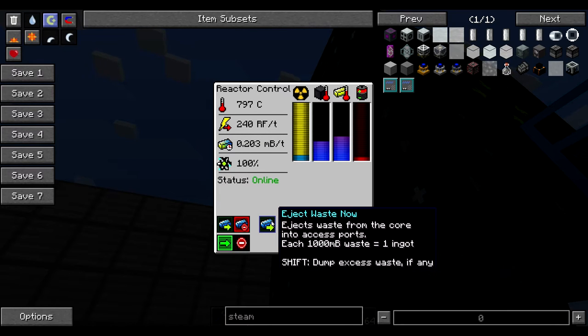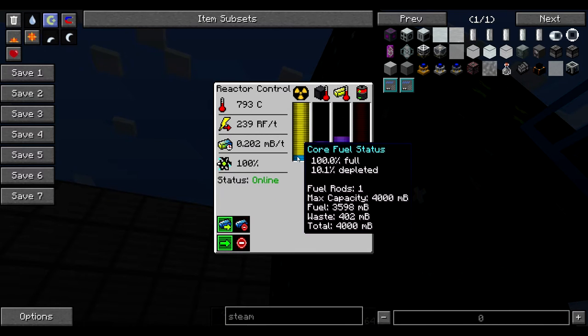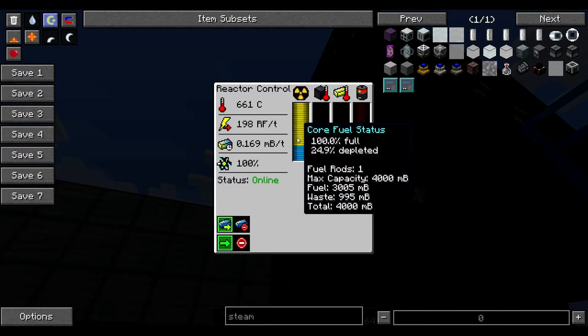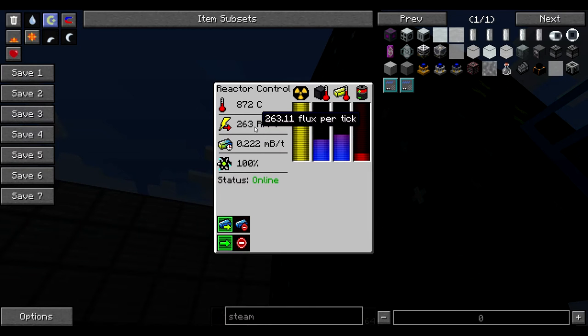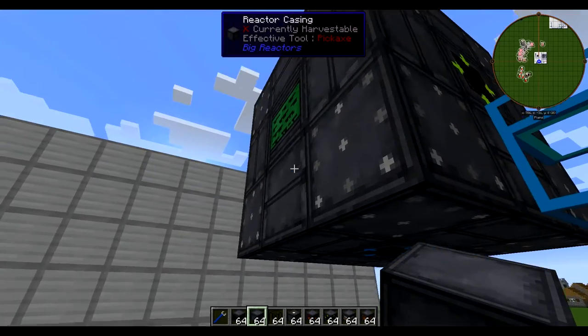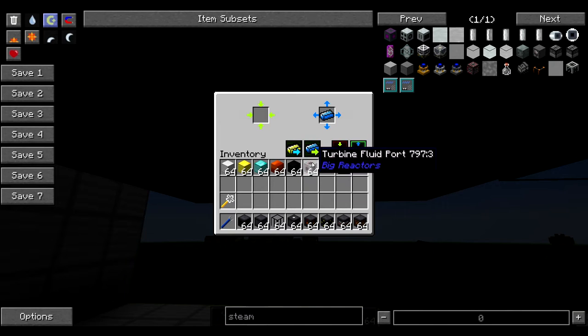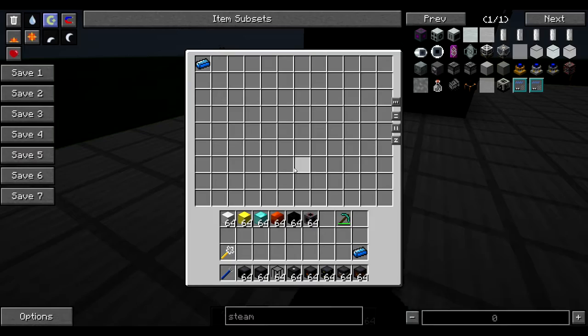We're going to keep it on auto-eject waste. We are almost at 1,000 millibuckets, and as soon as we get there, it dumps it out. The redstone flux had dropped, and it is now back up to around 260 redstone flux. The waste comes out our outlet access port in the form of a cyanite ingot. The cyanite ingot we'll hold onto because they are used for the Tier 2 reactor. You can also refine them into additional fuel that we can burn in the Tier 1 reactor.